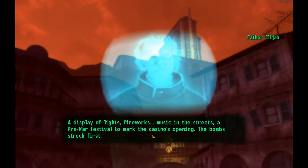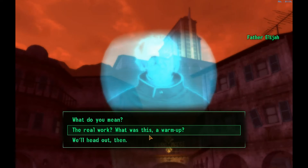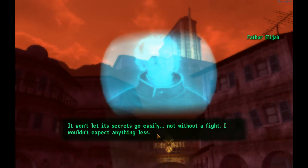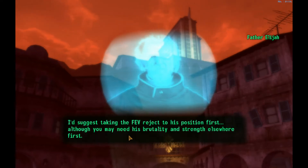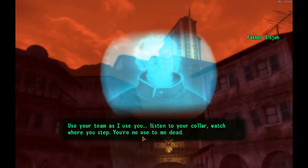This display of lights and fire is of no consequence — only triggering the event matters. This is the heist of the centuries; it won't let its secrets go easily. I suggest taking the FEV reject to his position first, though you may need his strength elsewhere. The outer areas of the Villa are far more dangerous, thick with ghosts. Use your team, listen to your collar, and watch where you step.